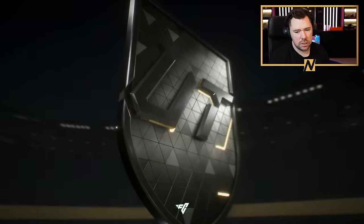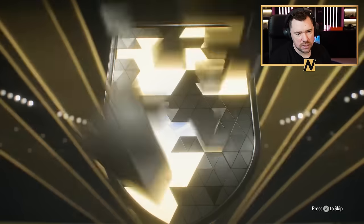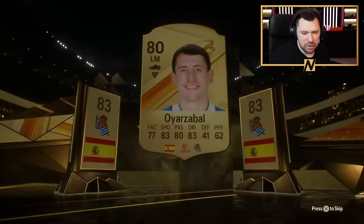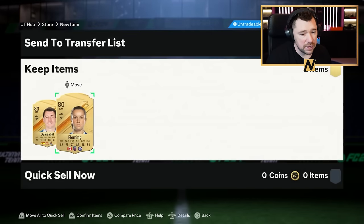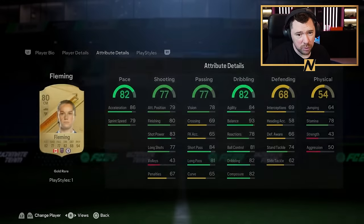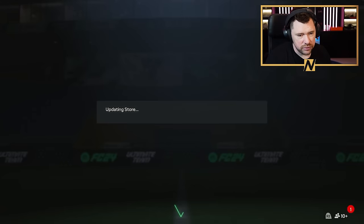The 80-plus-times-two pack. Spanish again, obviously, left mid — Yazabal, 83 rated. And Fleming — Fleming's all right, another Premier League lady, four-star, four-star. Tidy stats there as well. She could actually be alright. What play styles has she got? Just one — that's too bad. Maybe not as good as I would have hoped.